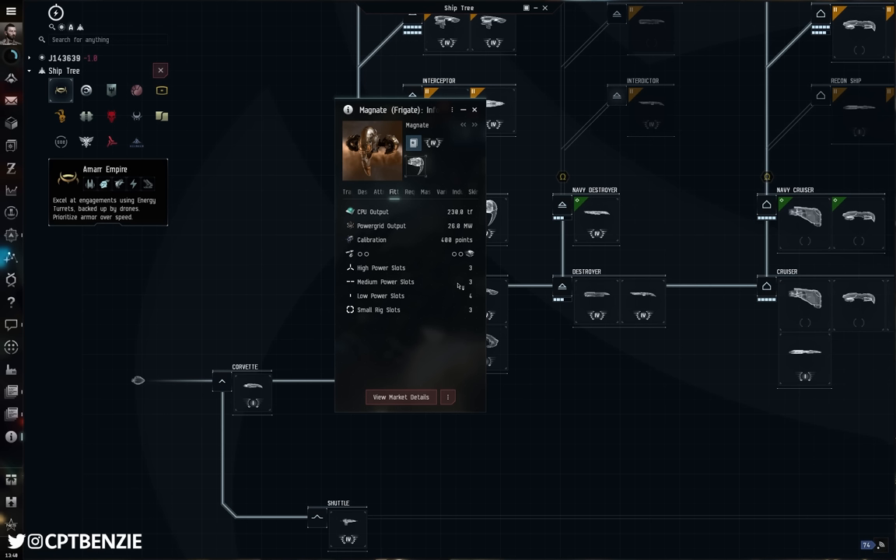Why do we care about those slot differences as explorers? Essentially the mid slots — two of them at minimum — are going to be filled with a data analyzer and a relic analyzer. You might use an integrated analyzer to take up only one slot, but those are very expensive and turn what is a cheap exploration ship into an incredibly expensive loss. With the Magnate, you've only got one spare mid slot — do you want propulsion, a cargo scanner, or a pinpointing array or range finding array to make scanning faster?